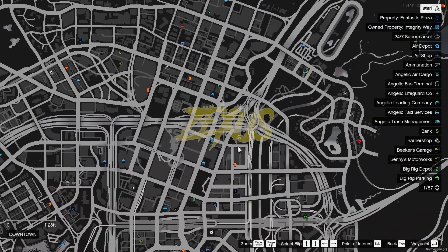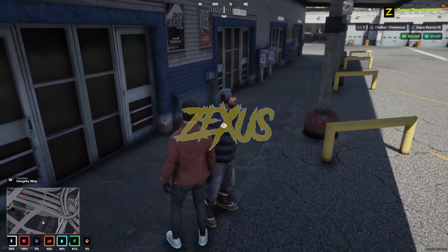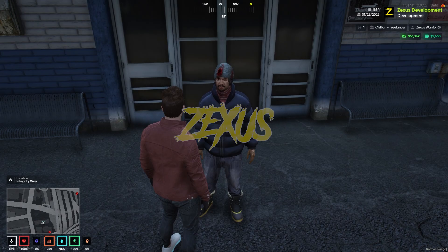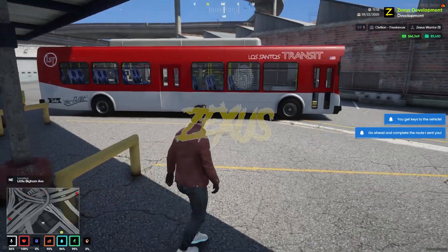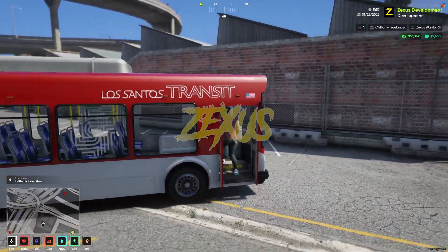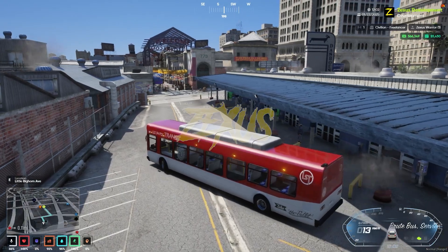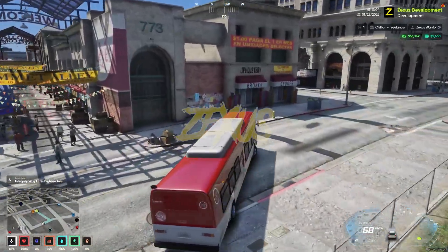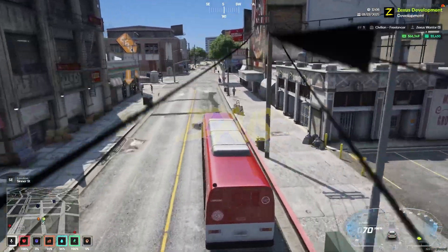Let's go over to the boss man. I just realized the file name is wrong, so I need to change the file name and restart the script. You just need to use your target and click on request work. You got a key and the bus — just get into the bus and go to the locations provided on the map.